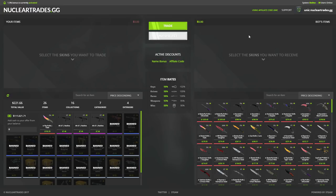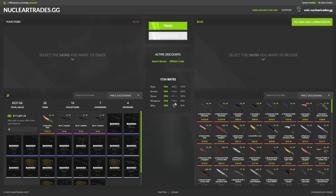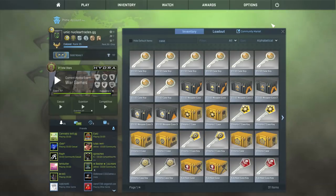Anyways, this video was brought to you by Nuclear Trades at gg. If you guys want to go check them out, it's just a simple trading website with like 10k in the box right now. They have a shard system where you have a 5% chance at getting a puzzle piece of an item every trade. If you get four shards, like I did with this tiger tooth, you can claim the balance. You can also use promo code 'unic' for 1.5% off all your trades.